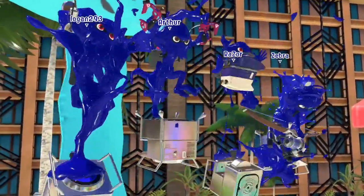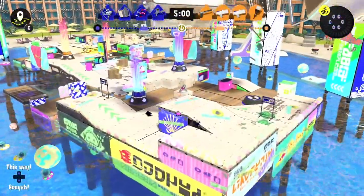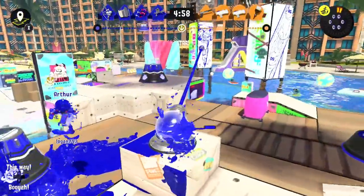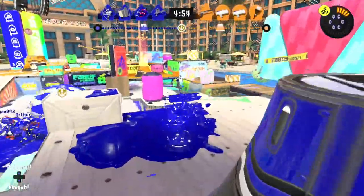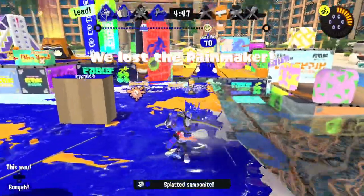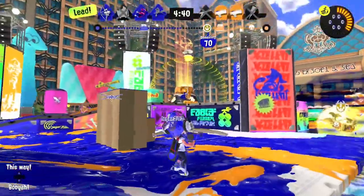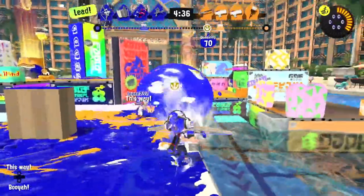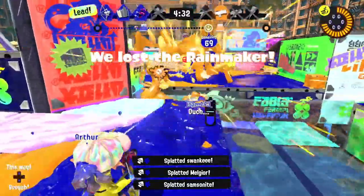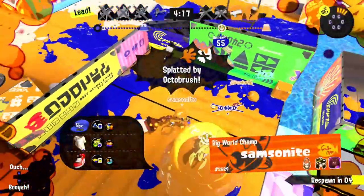We're back on the same map with more Rainmaker. Hopefully we can actually put in some good work and win this one. I was definitely running around trying to practice up with aiming. While we're heading out, it's good to try to cover up with some turf as much as we can. I can see them over there — there we go, we got a splat, awesome. So we lost the Rainmaker for right now, that's okay. I'm going to toss the mist over and just try to stop whoever I can. We got a good couple of splats, but they're going to take that Rainmaker back.